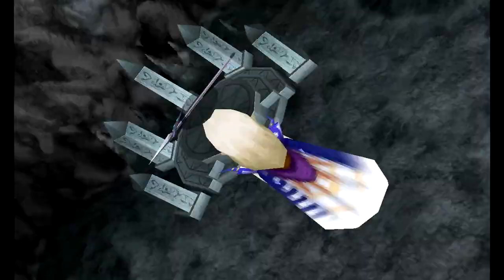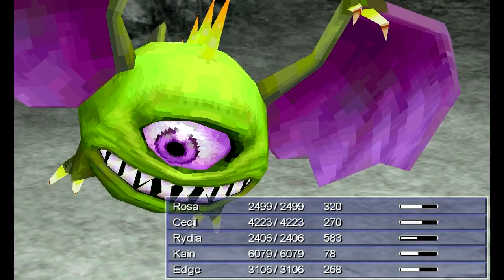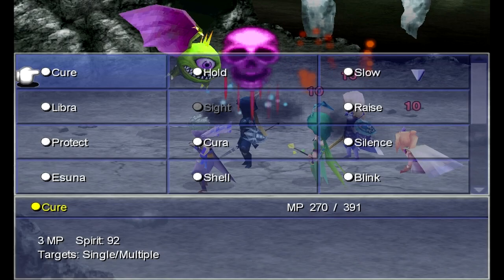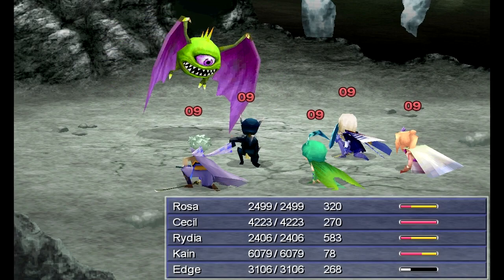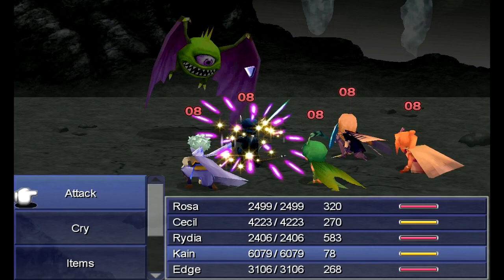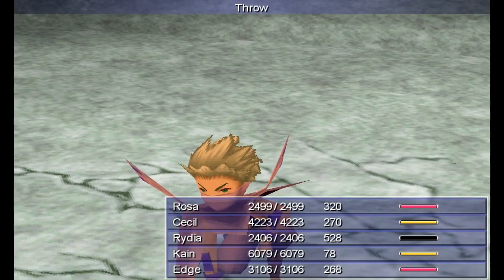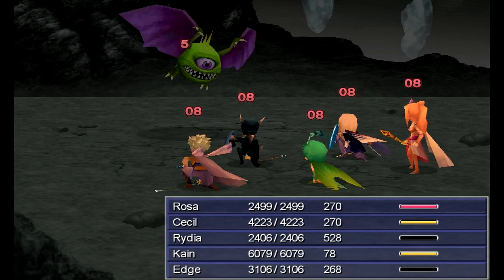Boss time against Plague Horror! First: Fuma Shuriken, Dual Cast Holy, Cain on Cry, Rydia on Flare. The reason he's casting Haste on us is so that we'll die faster from the countdown, but he neglects to protect himself — so I'm just going to kill him even faster with Dual Casting. Holy cow! That was enormously easier than I remembered!